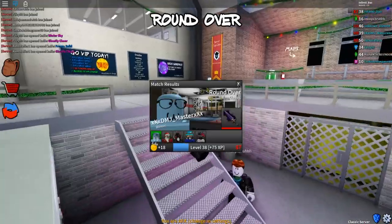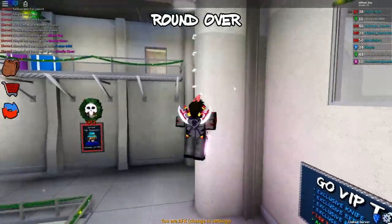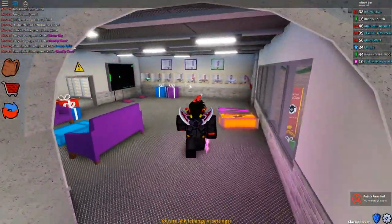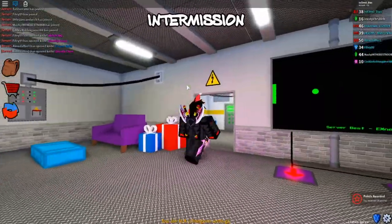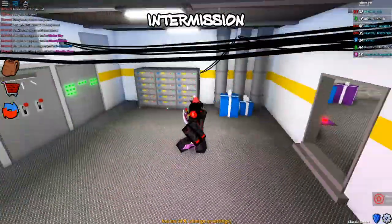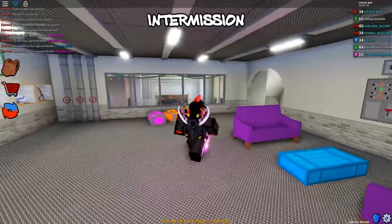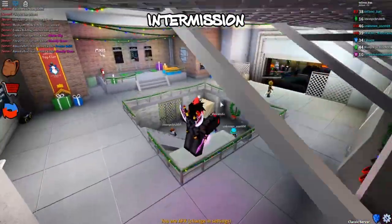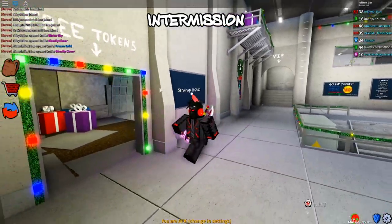We died - okay, rip. Let's see if there's anything new in the map. We have some more decorations over there, some presents - more presents, more presents. These presents are everywhere but there doesn't look like there's too much to explore in this lobby.